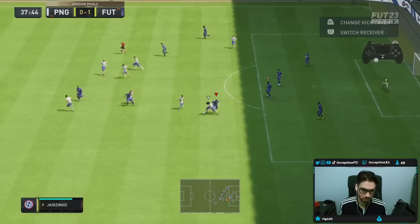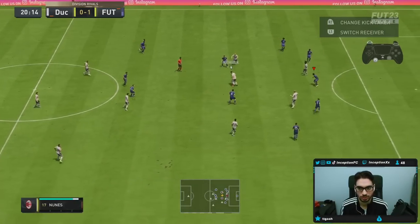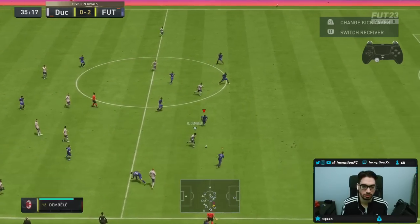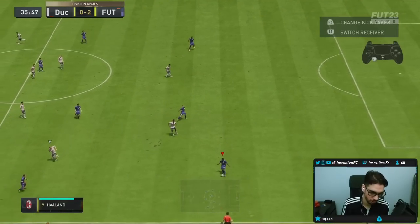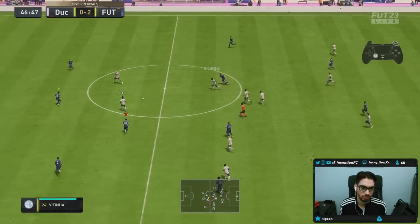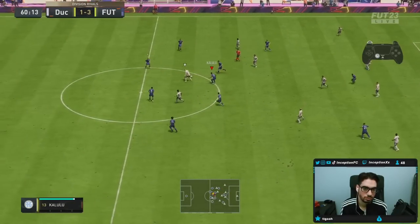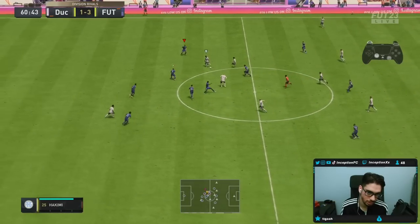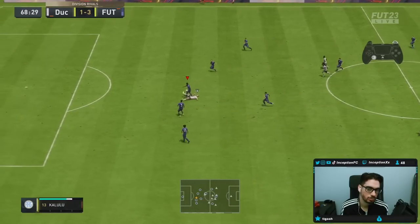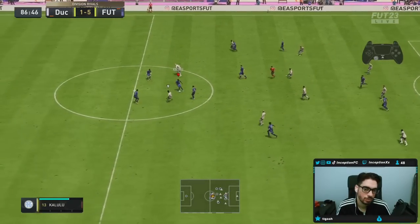Good block. Nice interception, Kalulu. My boy Kalulu's got it. He drops Haaland, bro — he drops him. Nice interception on the manual. Just have to control that general area. I had a feeling he was going to go for that run with Haaland. With the left foot — couldn't get the ball, but we're back though.